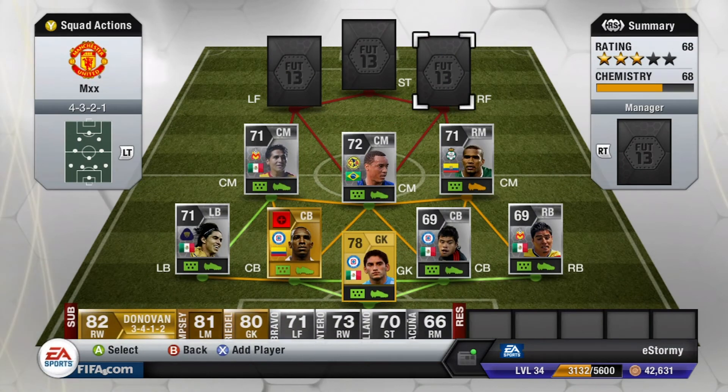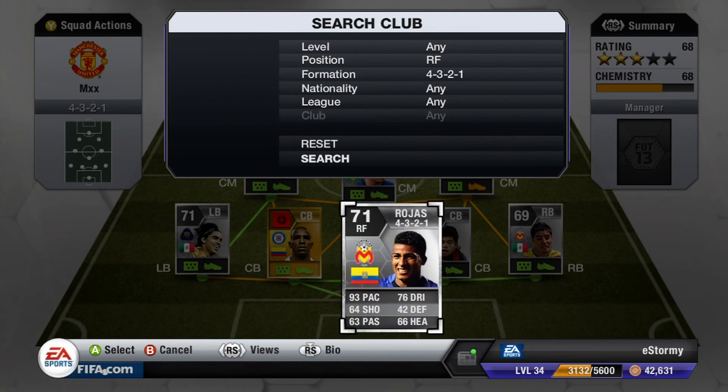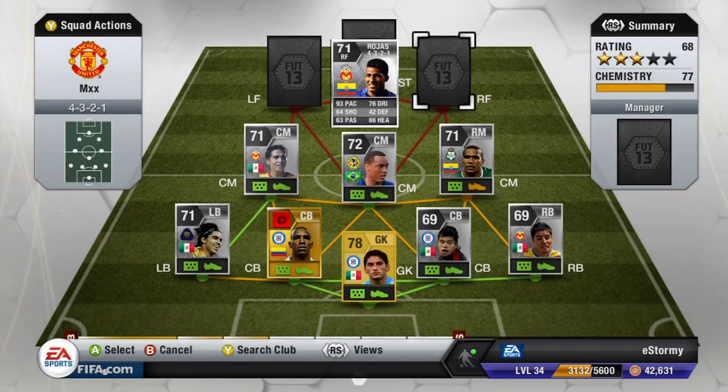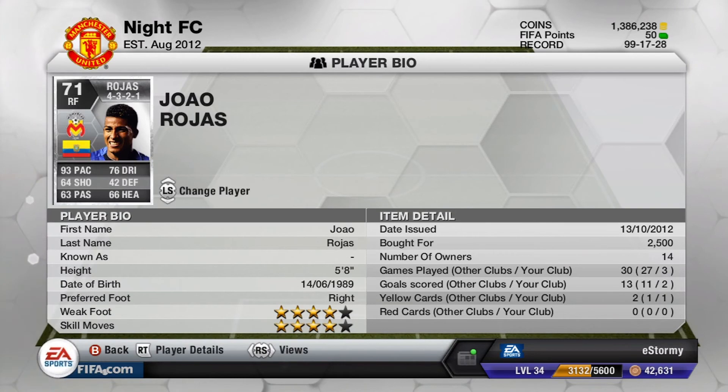Then, the paciest players on this team — the right forward is Rojas: 93 pace, 64 shot, 76 dribbling. These three are incredibly fun to use and run down the field — cross it, pass it, whatever you need to do. He only cost me 2,500 and I love him. Four-star skill moves and weak foot. He is a monster over there.